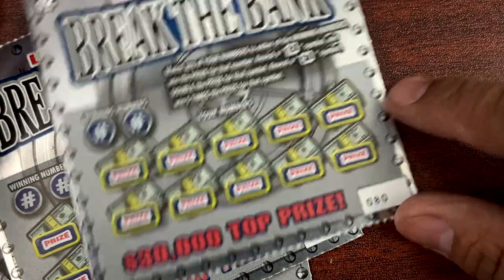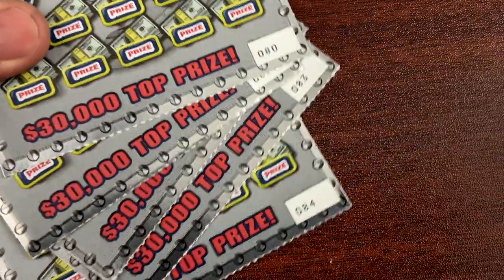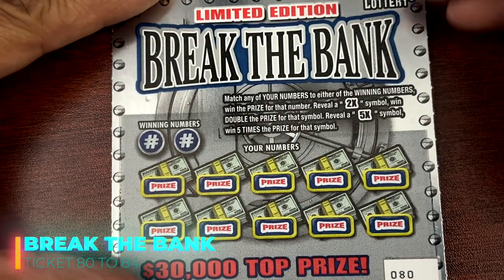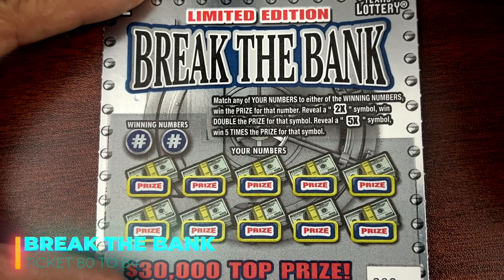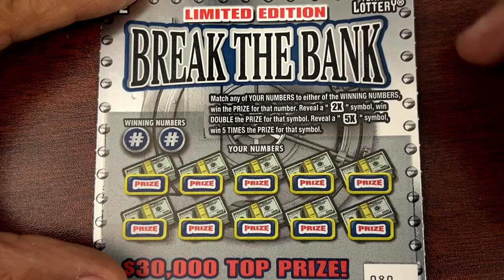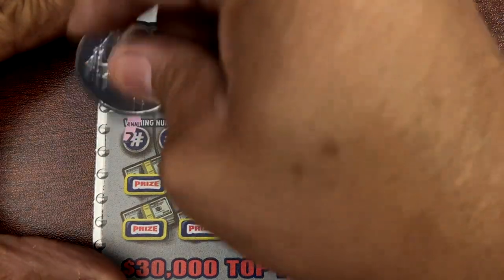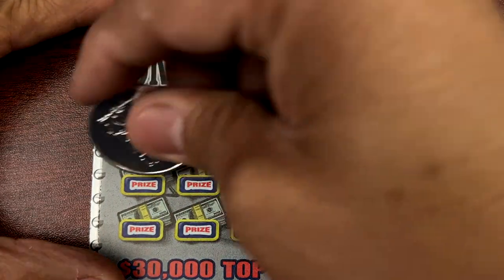We'll get started with the limited edition Break the Bank. I got tickets 80 through 84. Hopefully we can get a nice $50 win like last time — that was a really nice session. Alright, ticket 80, limited edition Break the Bank. We need to find a 2x or 5x symbol to win multiple times. Numbers are 27 and 15.